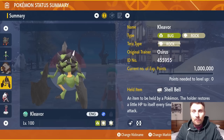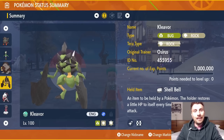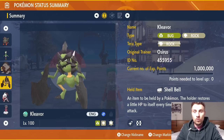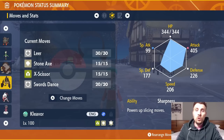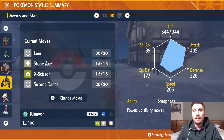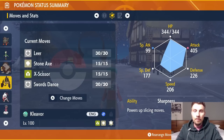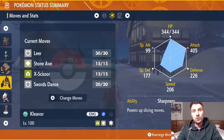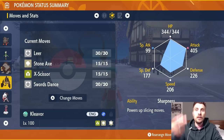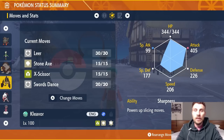Next is Kleavor, the Bug and Rock type evolution of Scyther. We went for Rock Tera typing and the Shell Bell for recovery. The moveset is Leer, Stone Axe, X-Scissor, and Swords Dance, with the hidden ability Sharpness, which boosts all slicing-type attacks by 1.5x — including Stone Axe and X-Scissor. The basic premise is to get three Swords Dances off, then use Leer to lower the Tera boss's Defense before the shield goes up.